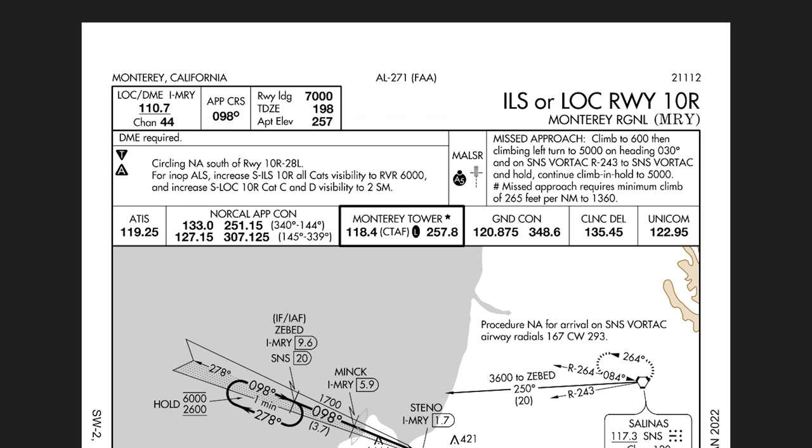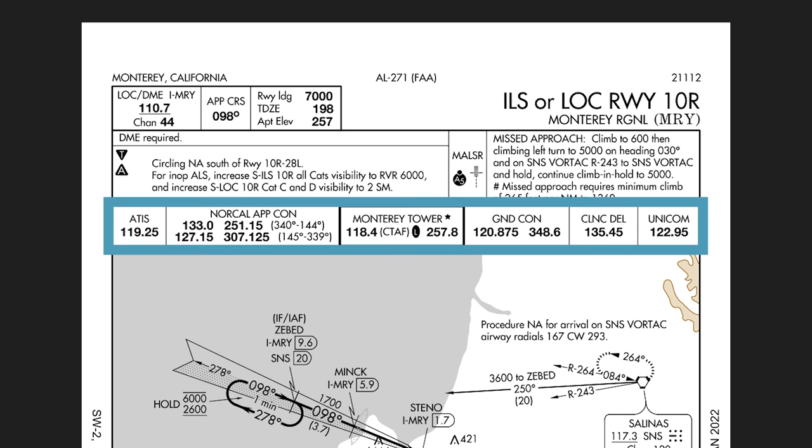There are also notes about circling not being authorized in certain circumstances and what to do if the approach lighting system is not operational. To the right of that, we have the type of approach lighting system for this approach and a text description of the missed approach procedure — we'll look at that later when we fly the missed approach. At the bottom of the briefing strip we have all of the relevant communication radio frequencies.